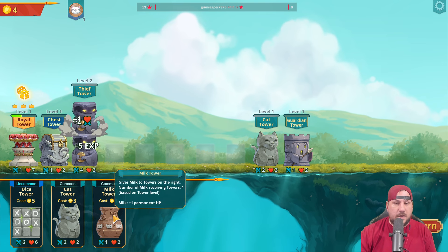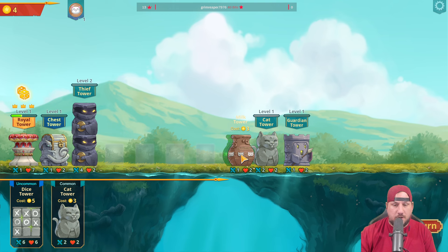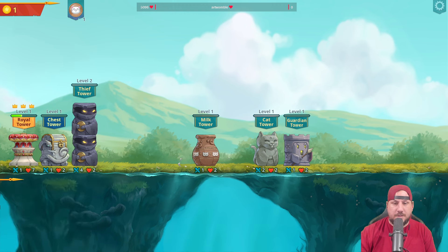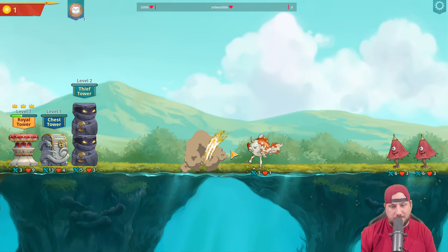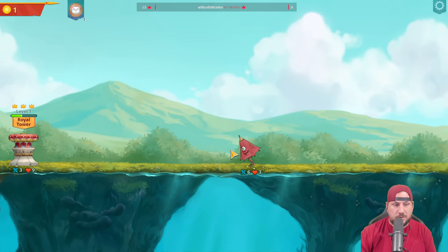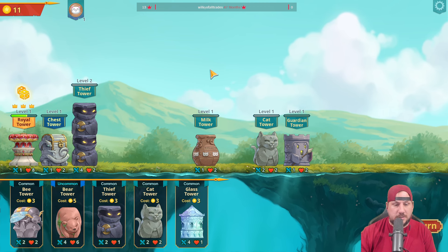Let's upgrade the thief tower right away. Let's go ahead and put the milk tower here. There's the cat tower, but the big problem is I want to put the obsidian tower here. If I get the obsidian tower, the problem is you don't know if you're ever going to get it - it's always RNG. Obsidian tower would be wonderful right here, please.